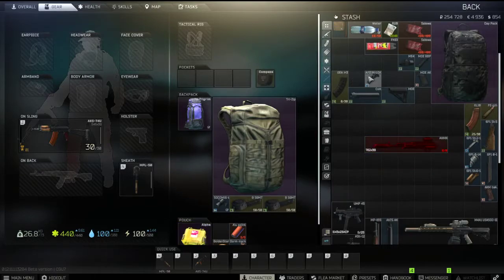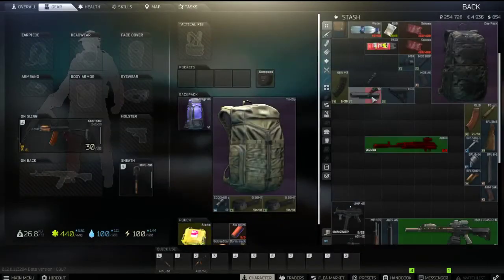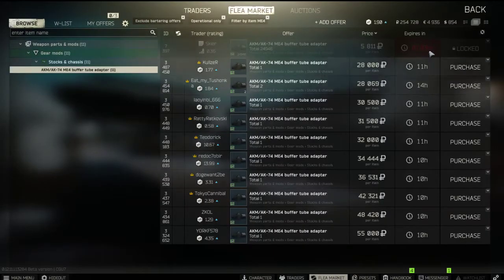You'll need the AFG tactical grip — make sure it's this specific one and not the other similar-looking one. It costs 78 dollars at Peacekeeper level 3. Make sure you get this one.